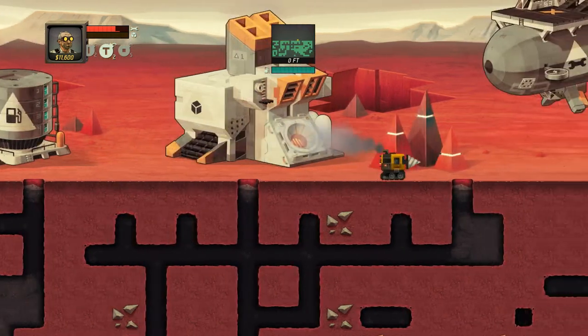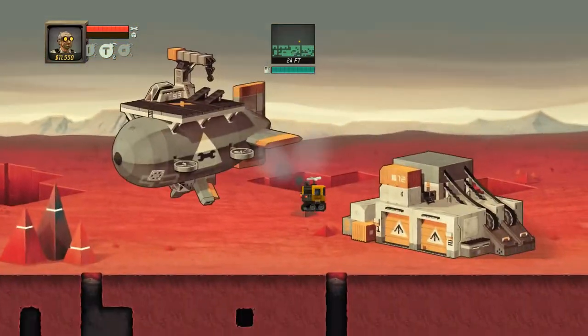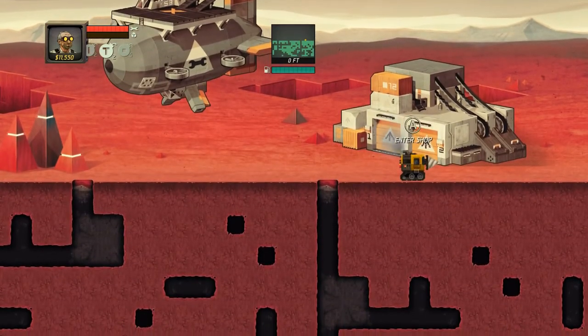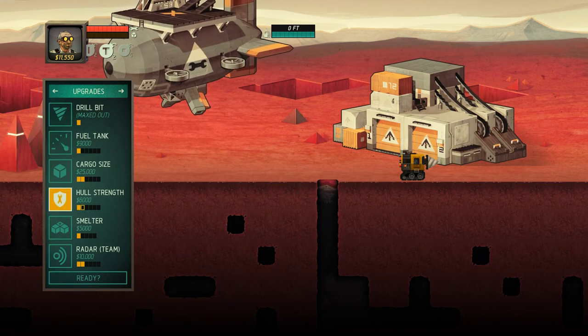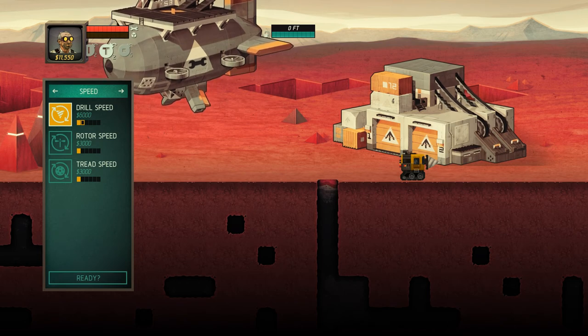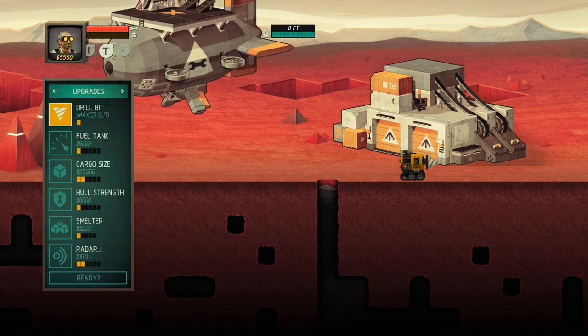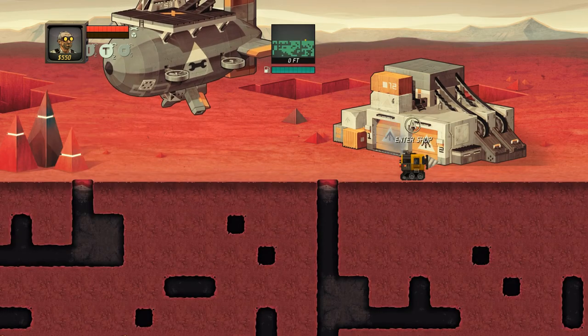Let's fix her up first — 50 bucks, that's cheap, that's reasonable. We have 11k to spend on upgrades. I don't know what the smelter does, maybe it gives a better payout. Maybe drill speed helps drill through better rock — let's try it. Let's see if we have anything else we can spend on. Got two upgrades — that's good, that's perfect!